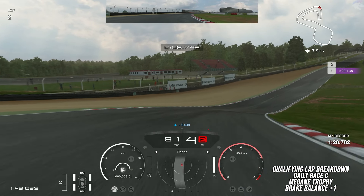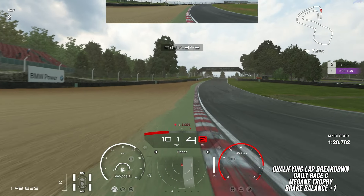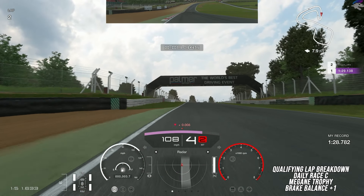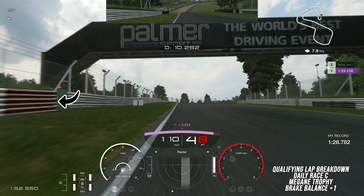Continue steering in as you gently get on the throttle, making sure you don't hit the throttle too heavily because it's really easy to go off right here. You can go all the way up on the colored portion of the curb. Pull back all the way onto the track and get your car settled before the next braking point, which is right here at this red mark on the barrier to the left. Brake heavily, get down to third gear, and turn in directly at this white marker board on the left.